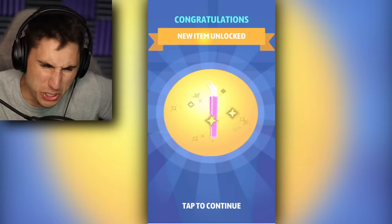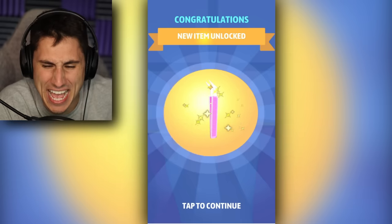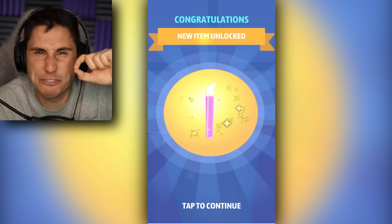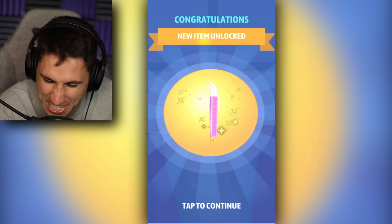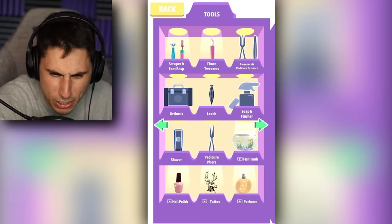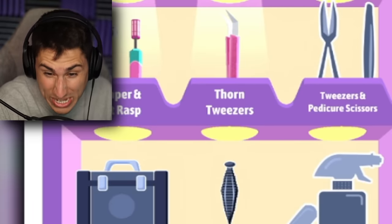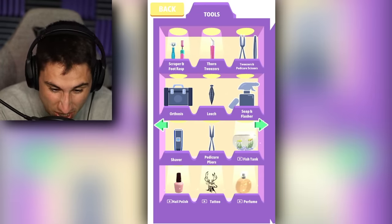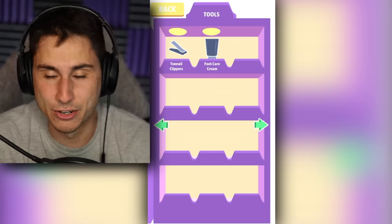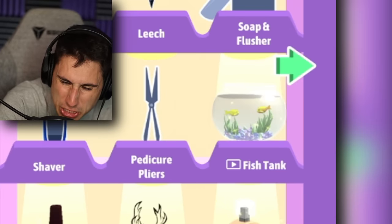I just unlocked a new pair of tweezers. I have a feeling that means I'm going to be picking stuff off people's feet. This is getting disgusting very quickly. These are all the tools I have right now: a scraper, a foot rasp, and thorn tweezers. Look at all the other things I'm going to unlock today — I could unlock toenail clippers. I don't know why I said that so dramatically, that's actually a very normal thing.